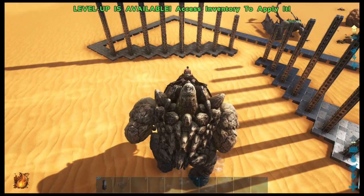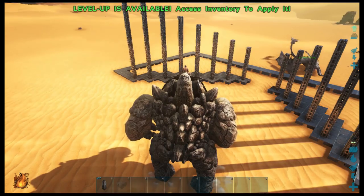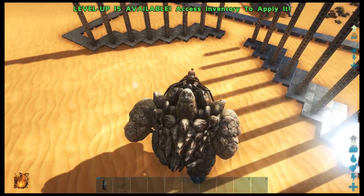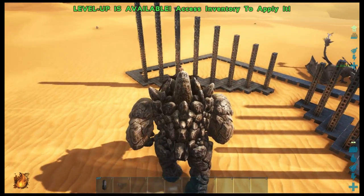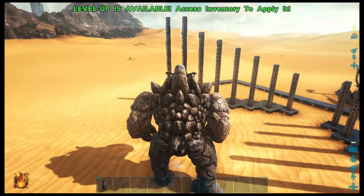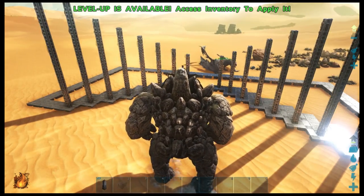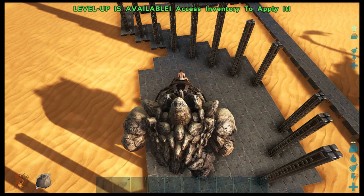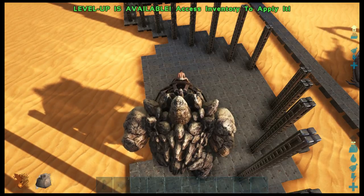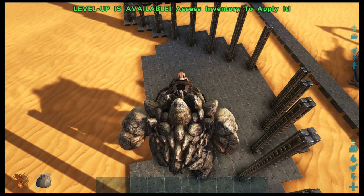After we've finished with the pillars, we want to fill in this V-shape, or the diagonal lines, with foundations, as this will help us in the next part of our build. It is important to note that I am building my trap out of metal just because I will be using it to trap alpha wyverns. If you're not going to use it for that, you can build yours out of stone as it will be just as efficient. However, it will not work on alpha wyverns as they will bite their way out.